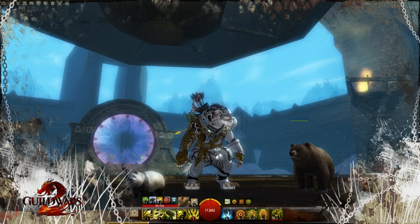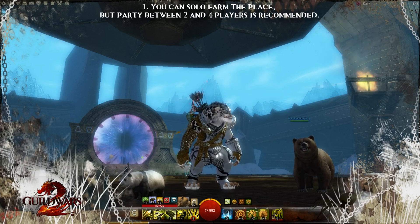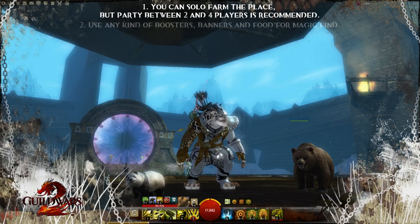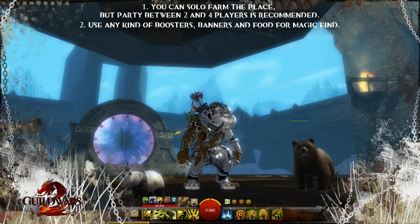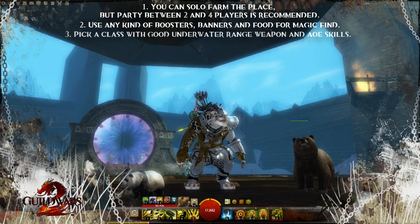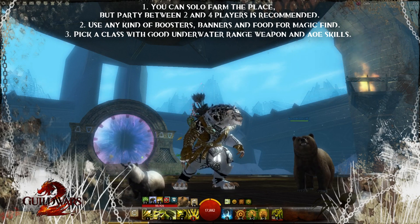Three major points before we start. One: you can solo farm the place, but a party between two and four players is recommended. Two: use any kind of boosters, banners, and food for your magic find. Three: pick a class with a good underwater range weapon and area-of-effect skills.